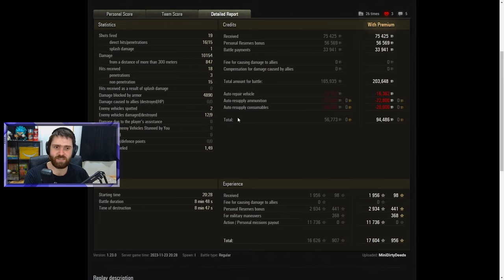That is exactly what Mini Dirty Deeds did. 94,000 credit profit, which is really surprising considering the amount of gold fired — basically only gold except for a few HE rounds. I really liked the intuition shell switch: using 2 HE rounds to go after the Borask, the Scorpion G, and the Kunze Panzer. Mini Dirty Deeds thought: if I get a high roll with HE, I might be able to finish with one shell. Really, really good switch — and I love when players use intuition, switch shells, shoot the right vehicle with the right ammunition type.